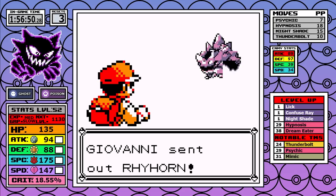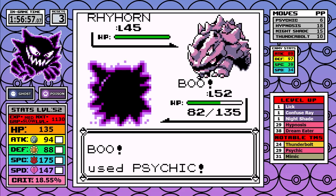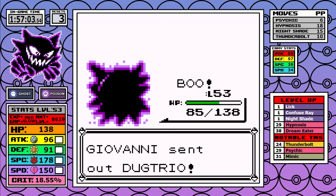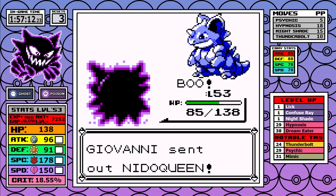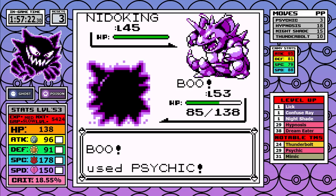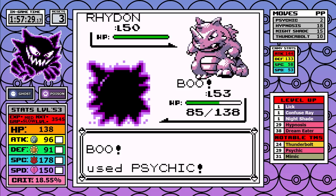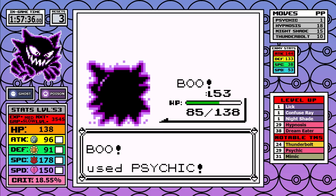Moving on to Giovanni, Red and Blue's version is a laughing stock. Despite being the Ground-type gym leader, there's only one serious threat on his team and that's Dugtrio — it's very fast and funnily enough the only Pokemon on his team with a Ground move. The levels and planning leading up to here guarantee that we both outspeed and one-shot it, which is by design. This fight is a route and we can move on to Rival number six.